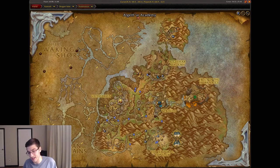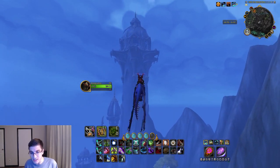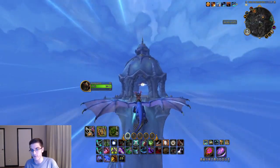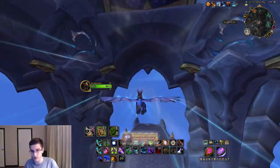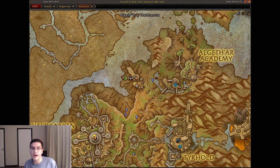Heading over to the very north of the zone, there's this random island — I'm assuming it'll be used in a campaign quest at some point. It's a pretty stormy place. At the top of the tallest tower, once again, you'll have another dragon glyph. Go ahead and pick that one up.